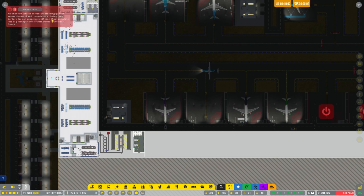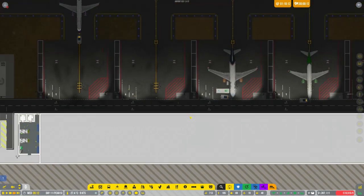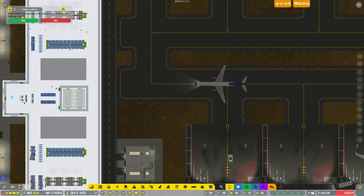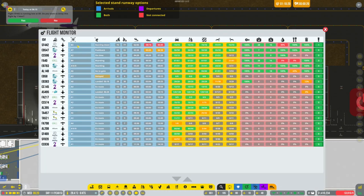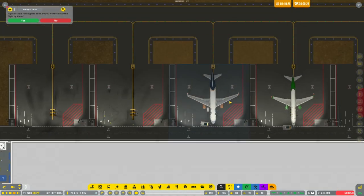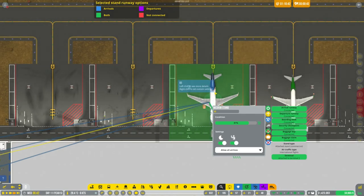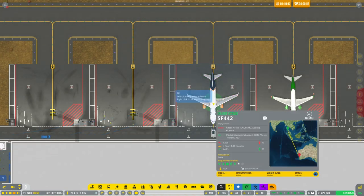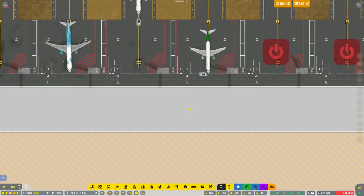An unknown virus is currently spreading quickly across the borders — apparently there's nothing we can do about it, so the game dropping speed for it is really weird. A flight in B3 is being delayed due to a refueling issue. Let's not delay it further — it should have everything it needs. There we go, all good.